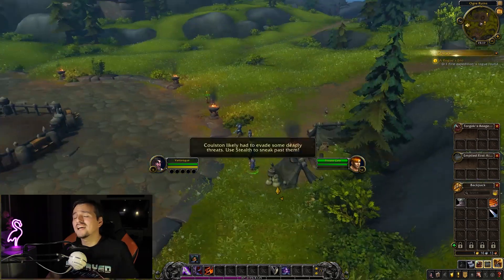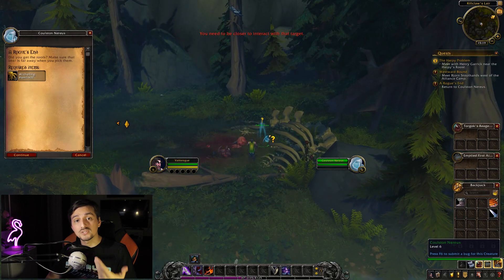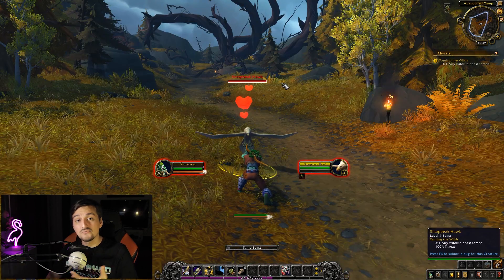Another great implementation in the starter zone is the return of class quests. Depending on what kind of class you're playing, you will encounter a different class quest that will make use of your spells and abilities in that specific quest, tailored exactly for your class.